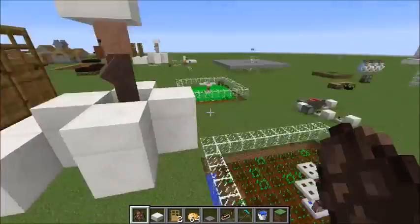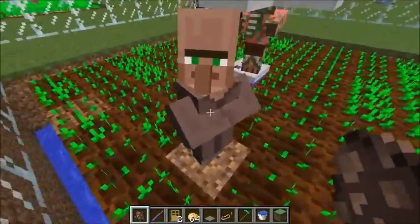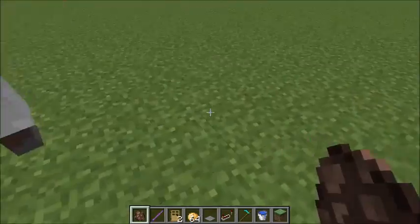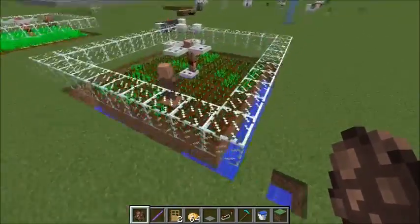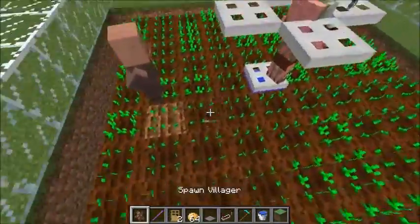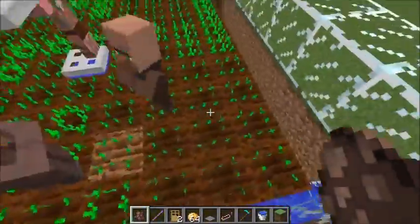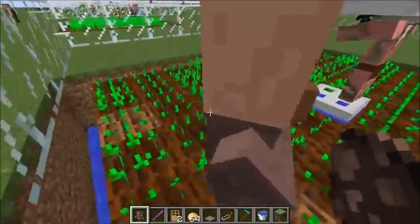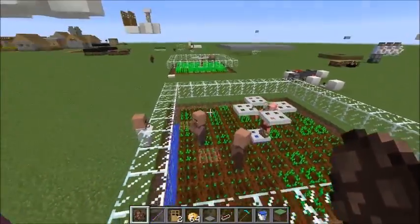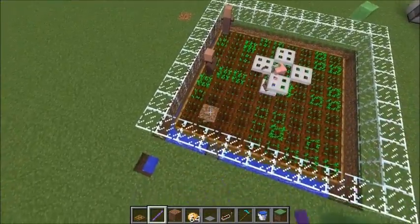We can now place our villagers into the farm. You'll need one brown-coat villager — if they haven't got the brown coat, that's not the right type, and similarly that one isn't either, which confused me when I first started. You'll also need one other villager of any type whatsoever. Eventually the carrots or crops will grow, this guy will pick them, replant, and toss food to the other villager if he needs it, and then they can breed when they're both full. And that's the whole farm done.